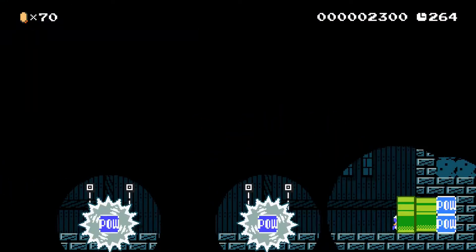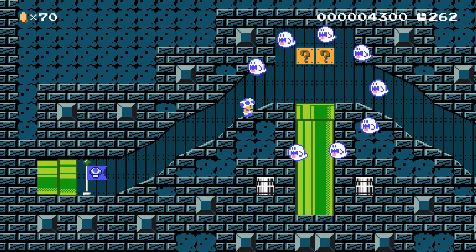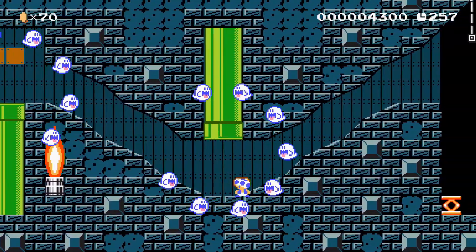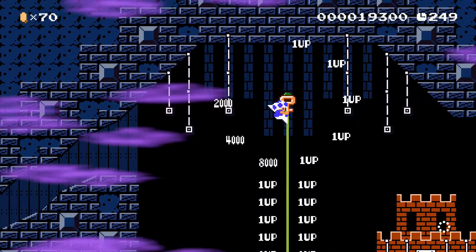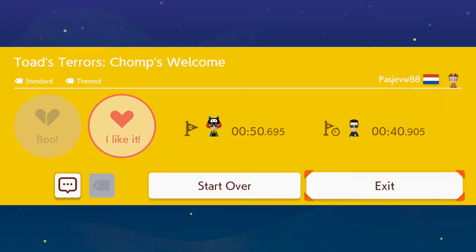Let's go ahead and finish the level — it shouldn't be too difficult. This final part is probably the hardest part; just wait and be careful. That key is a troll though, as you can't get in the door in any way that I've managed to work out. I'm convinced it's completely impossible — you will never get to find out what's in that door. But that's still an awesome level; really enjoyed playing that. So that's Chomp's Welcome completed. Let's move on to the next stage.